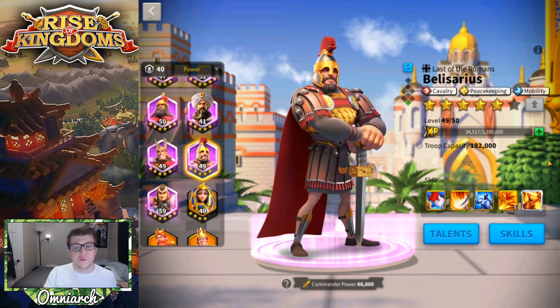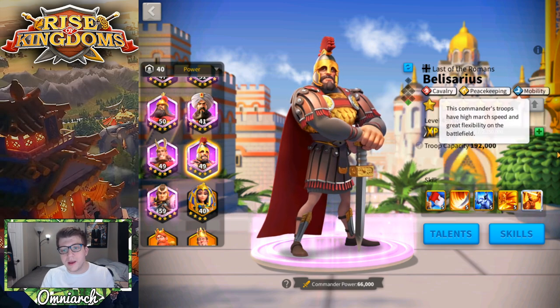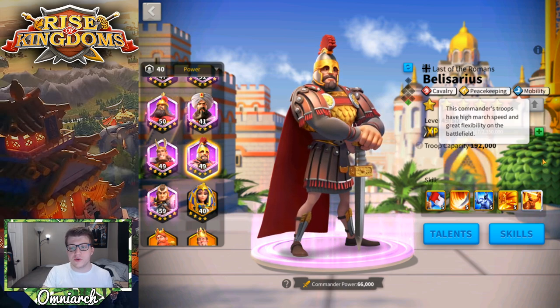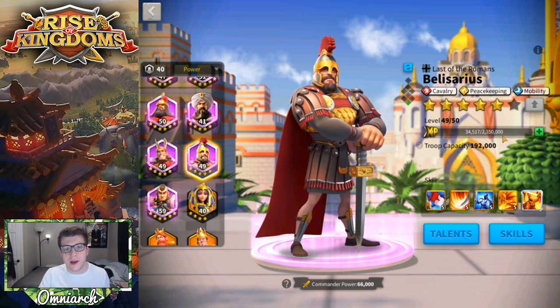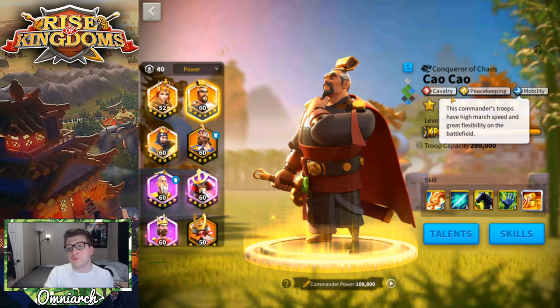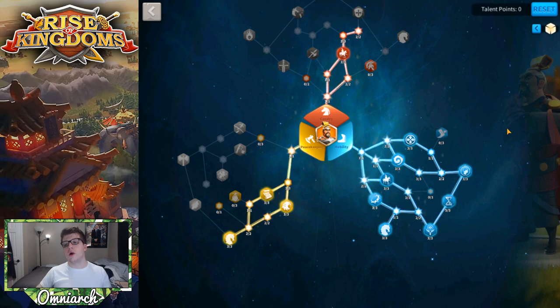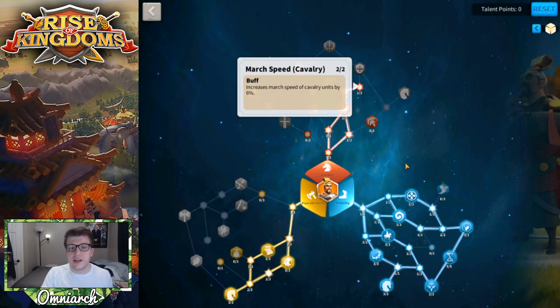For PvP you won't use the peacekeeping tree, and if you want cavalry focused on the cavalry talent tree you can just use Bybars as primary. So there's really no reason not to build Belisarius with the full mobility tree. The mobility tree makes Belisarius one of the fastest troops on the field. I'd fully build out that mobility tree — take Hasty Departure, the 6% march speed for cavalry in the center, the bonus march speed when reduced below 50%, and Thoroughbreds for another 9% march speed. This is the fastest talent build in the game.